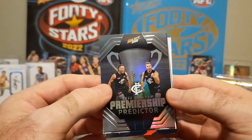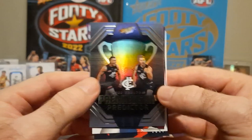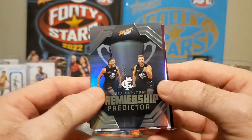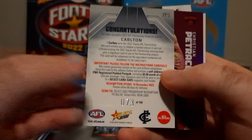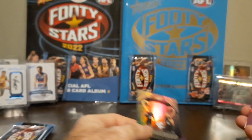One in every 432 packs, one in every 12 boxes, one per case - and they're numbered to 185. Absolutely wrapped! First Premiership Predictor and we've got the Blues. I'll have them in my top 8, I think, but it will be close. They need Walshy back - if they're going to have a chance for finals this year. It's numbered 73 of 185. I love the Carlton Blues, and it's awesome to hit one of these one per case cards in a starter pack. I am absolutely stoked. Go the Blues!